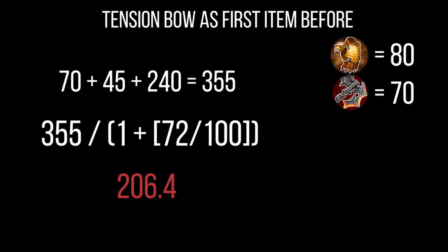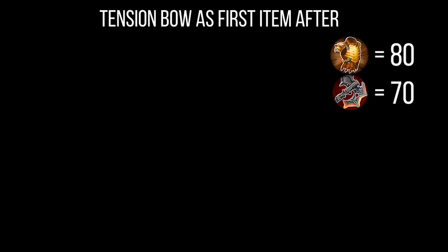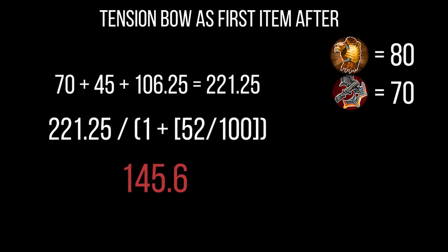That's the old Tension Bow burst as a first item assuming 70 base weapon power — a random value, not any particular hero. Now let's look at new Tension Bow as a first item with the same armor and base weapon power. The new passive only takes bonus weapon power: 125% of 45 is 106.25, plus 50, gives a burst of 221.25. With 35 armor pierce reducing 80 armor down to 52, the burst is only 145.6 — roughly 60 less than old Tension Bow as a first item.